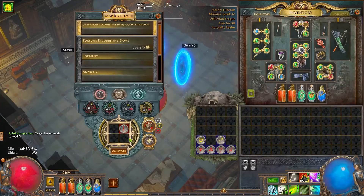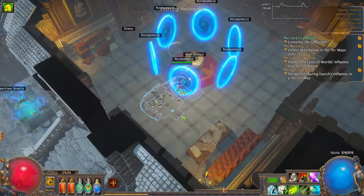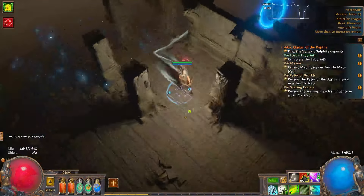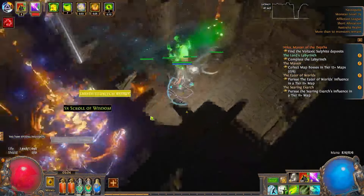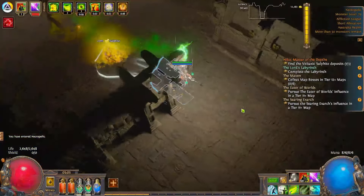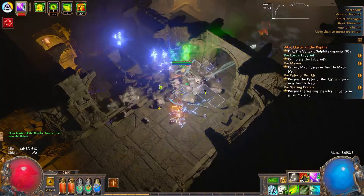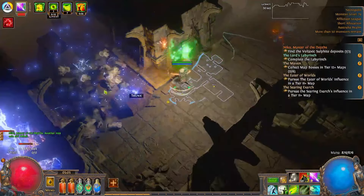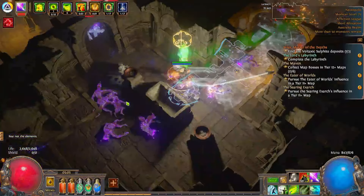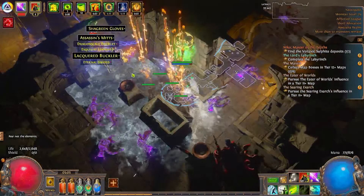This might actually be kind of difficult. Now if this comes with reflect I'm getting out — I cannot do it. It does not look like reflect. So monster level 79. As you can see, so far we are pretty much just walking — well, except for those guys with some modifiers that we don't like.